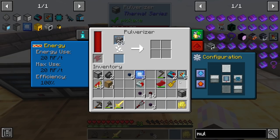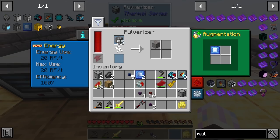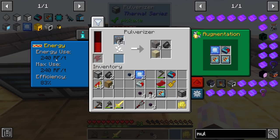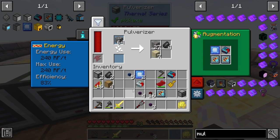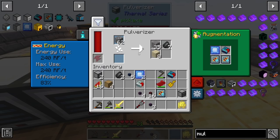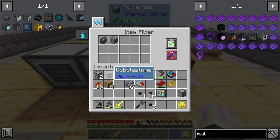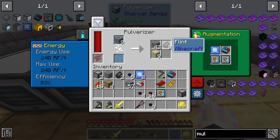I'm going to throw in some upgrades - an item filter to filter specific items, a resonant upgrade, and two flux linkage upgrades. The power usage is going to go up a lot, so I may only run one linkage. I want the machines at different speeds on purpose - otherwise we'd end up fully buffered on dust and have to wait for sand and gravel. The filter is set to cobblestone and flint.